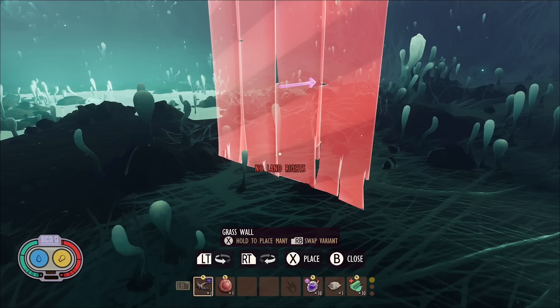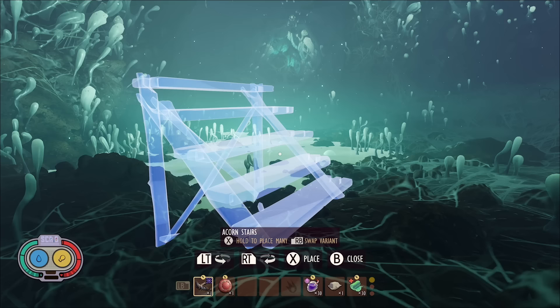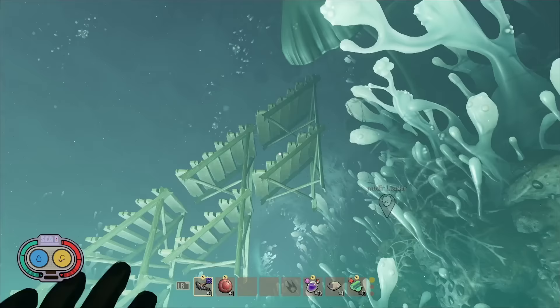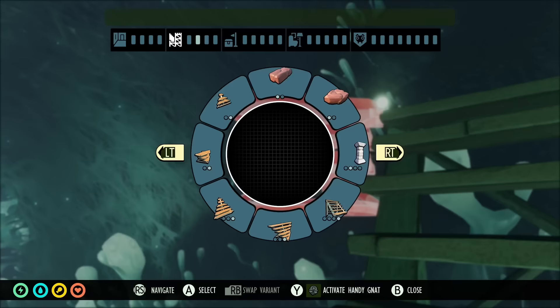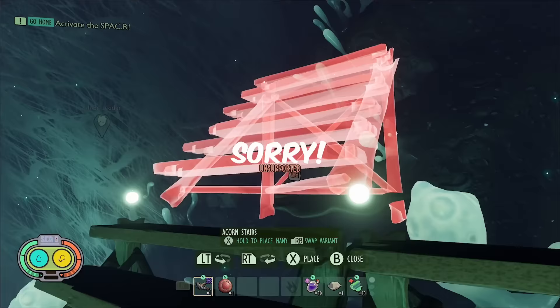I headed to the infected broodmother arena and as you can see, you can't build in here at all. I tried the acorn stairs — and it let me. That's right, you can build these anywhere: in every boss arena, to cheese every boss, in the undershed, underwater, literally anywhere. So this myth is confirmed. I'm not going to show you how to use it to cheese the bosses, but just trust me, you can — and I apologise to the devs, as they're going to have to fix this pretty quickly.